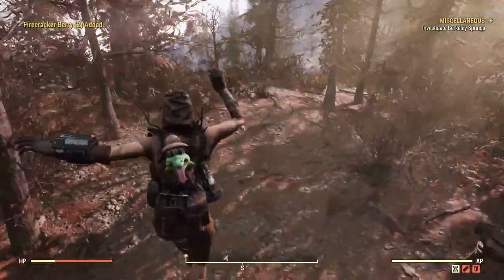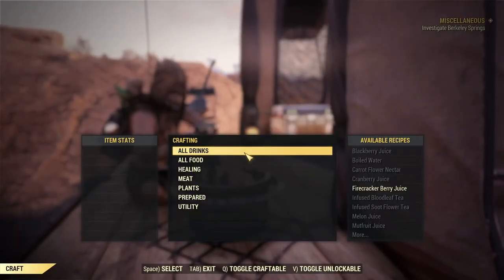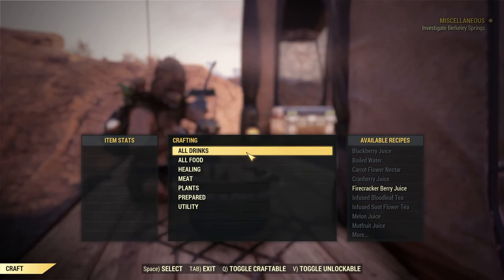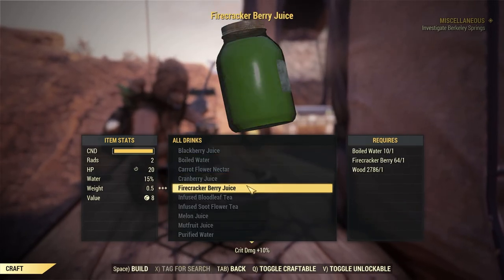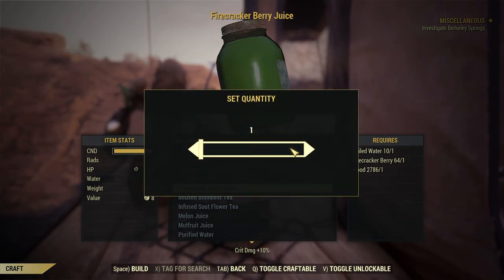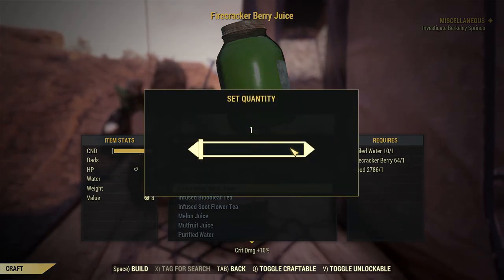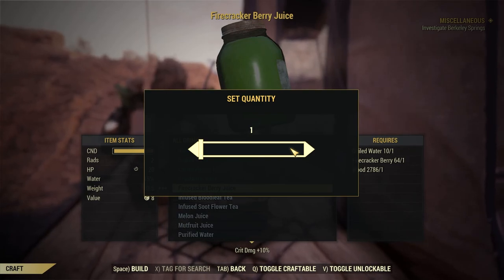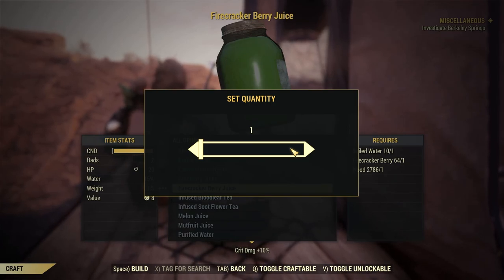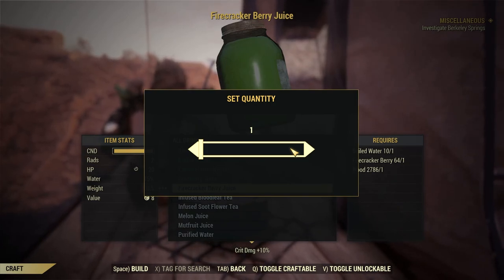Now that we have all the firecracker berries, go back to the cooking station, go into All Drinks, scroll down to Firecracker Berry Juice, and craft as many as you need. We ended up with 64 firecracker berries, which for a three-minute run is very decent. You can get more by spending more time looking around, but 64 is what we managed today.